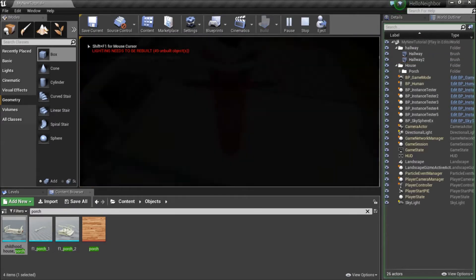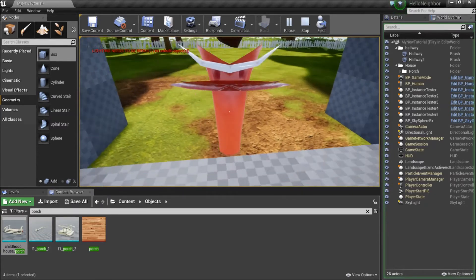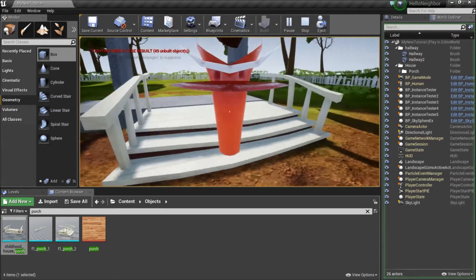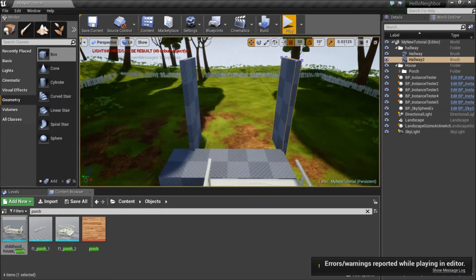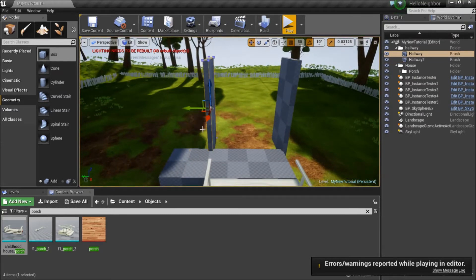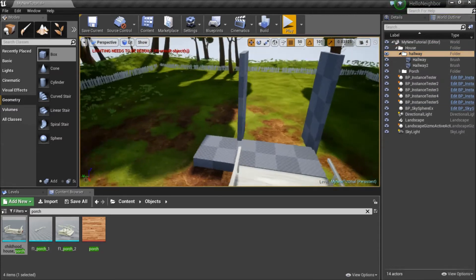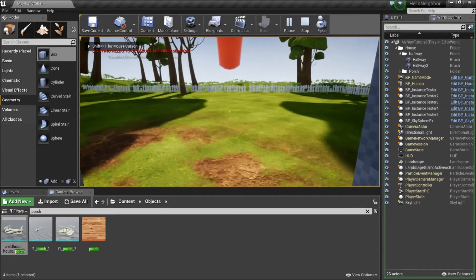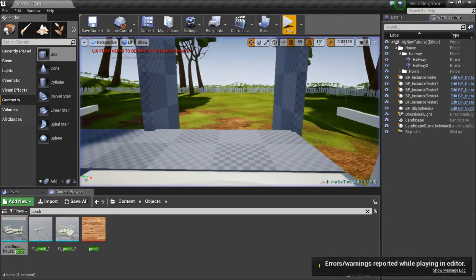Let's just give it a good little look. See, like that hallway, that's too big. So this guy here — bring him here, hallway, bring him to the house. I guess I like that. That makes a good hallway, I like that.